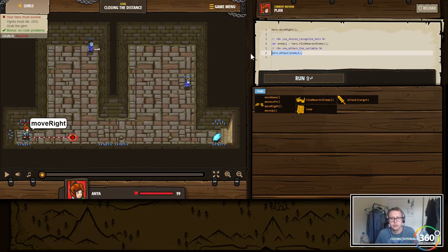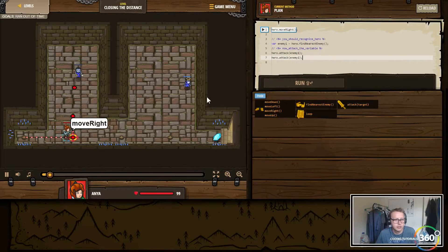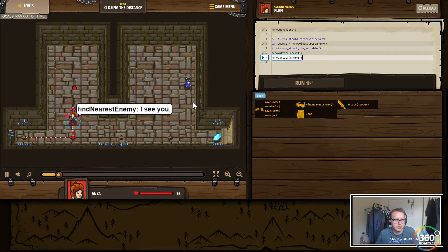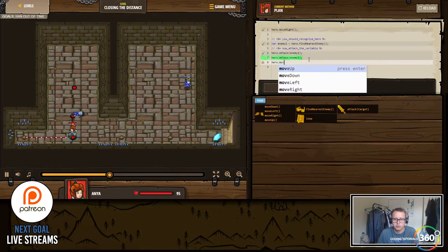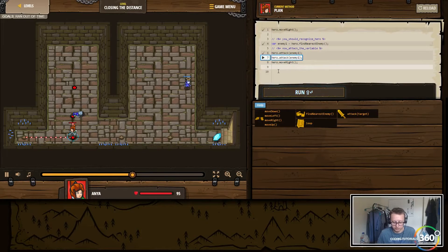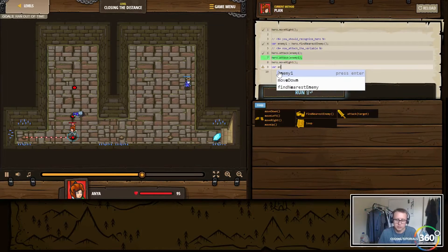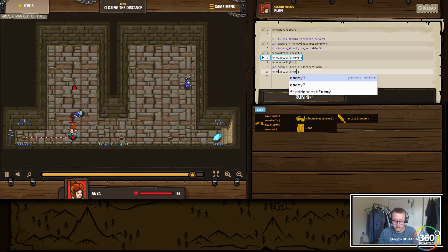We're gonna do that twice because remember these guys currently are dying with two hits. Let's go ahead and run that — make sure it's working. We'll do hero.move(right) twice, and then we'll define a new enemy. So we'll say enemy2 is equal to hero.findNearestEnemy(), because we have to find a new enemy, and then hero.attack(enemy2).